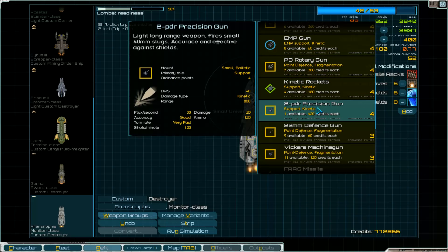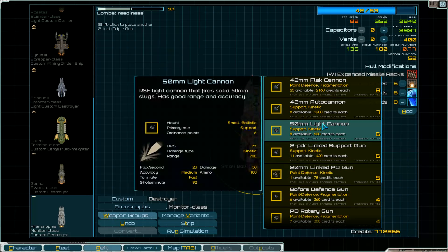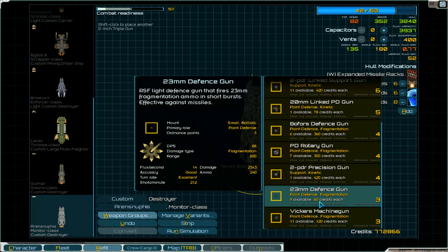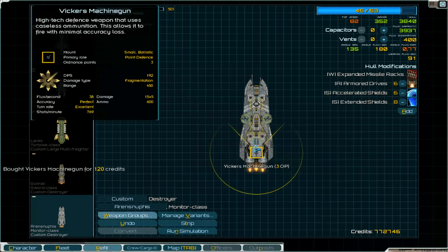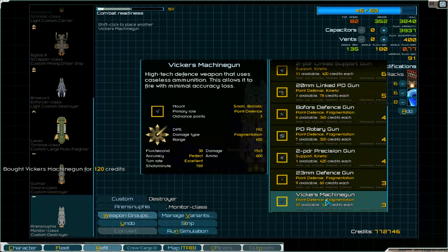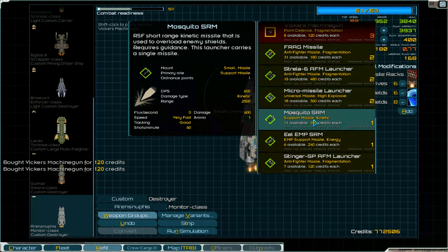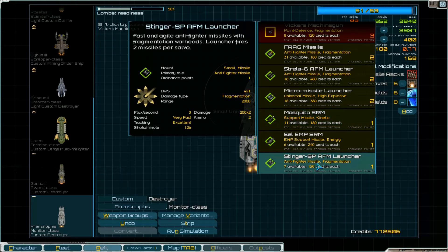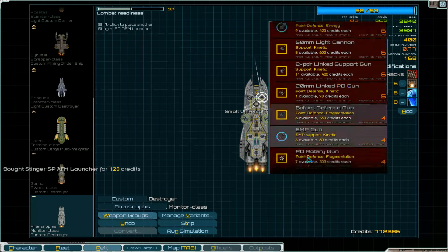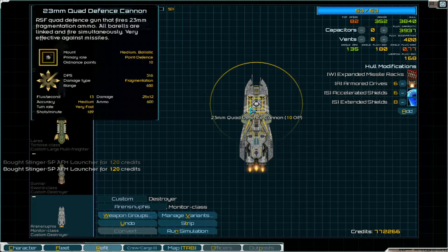No beamer possible here. 3 points. One of this. And at the other side also. Only this is possible I think. 2 points left. 2 missiles, 2000 range — take this one. All fitted, no points left.